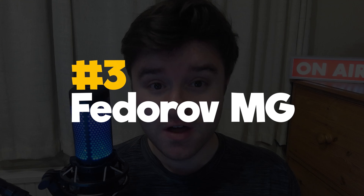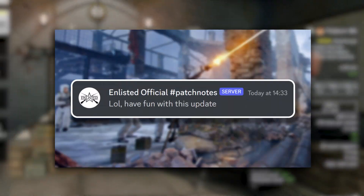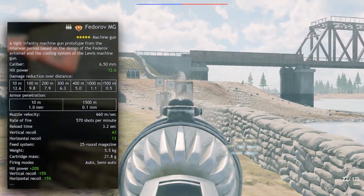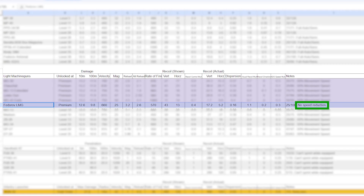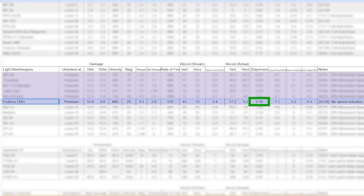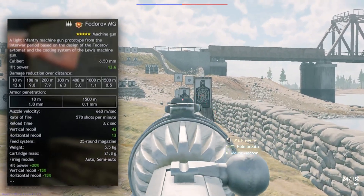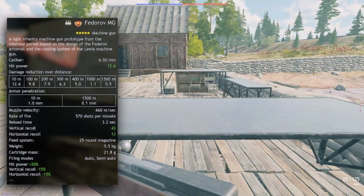In 3rd, we have the brand new Fedorov MG, a Moscow Soviet premium squad introduced with the high caliber update. This thing might be classified as a machine gun, but it's an SMG in all but name. It's by some distance the best MG in the game right now and one of the best SMGs at the same time. It has no movement speed reduction at all — the only MG in the game that has this. It also has a shot dispersion statistic closer to bolt action rifles than other MGs and SMGs, at 0.16, and it has the highest base damage out of all SMGs in the game. There's almost no downside to this thing, literally at all.